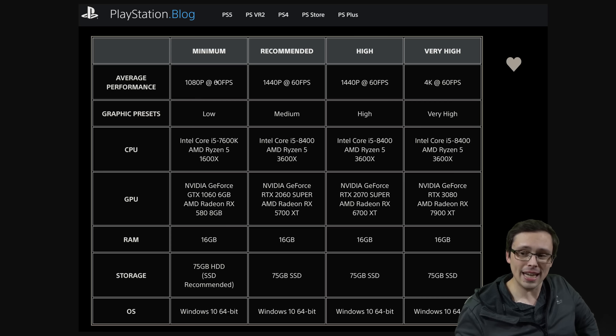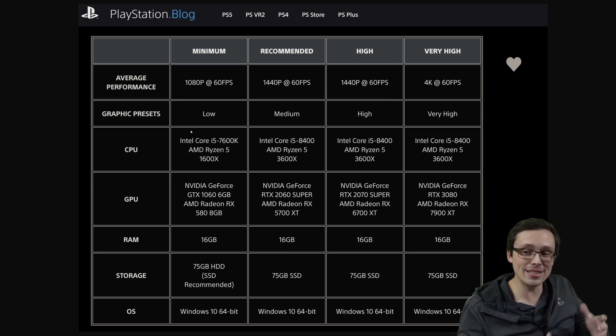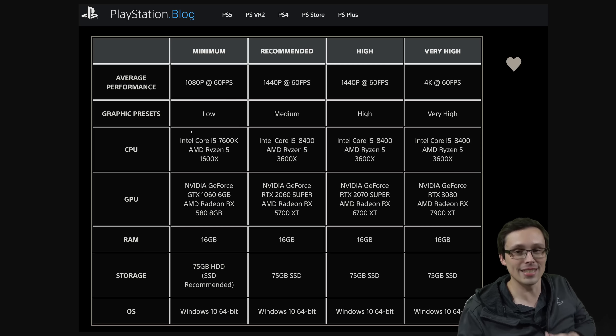One thing that could be the case but isn't stated here: it's possible that the graphics presets include upscaling, in which case this might be 1080p with an asterisk. If it's with FSR performance mode, then it's really 540p and is going to look pretty blurry on the upscale. They're also confirming CPUs like an i5-7600K or Ryzen 5 1600X can run the game at 60 FPS — and even if upscaling is involved, that's still 60 FPS, unless there's frame generation involved that they're not telling us. There's no reason to believe those things are involved — it's just something I'm always suspicious of until I test a game myself.